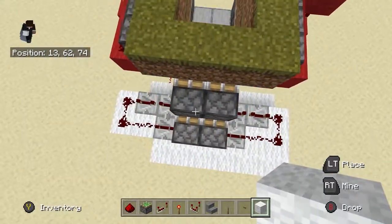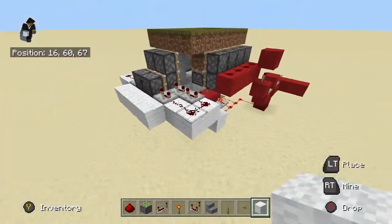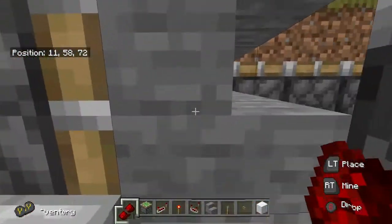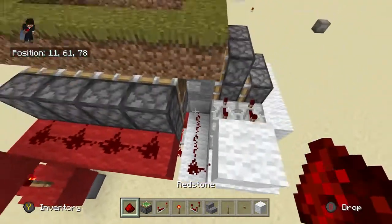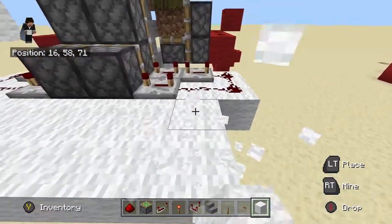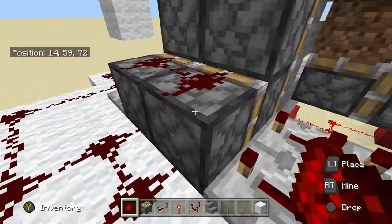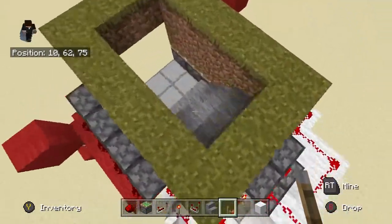Recap so we don't get confused — you want something like this right now. Make sure you have redstone dust like this, and make sure this redstone dust is not touching this one. This is also why I put this down, because redstone can't pass through stair blocks, so it won't be able to push the piston. Make sure this is still open — we're going to test it. Remember this is Bedrock Edition so this won't work on Java Edition — you need repeaters to have this work. So go ahead and put a lever here and flip it.